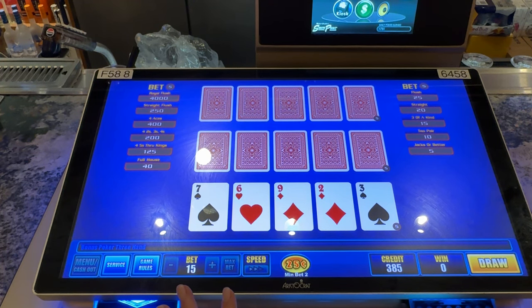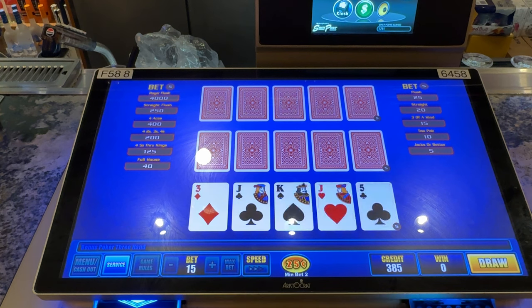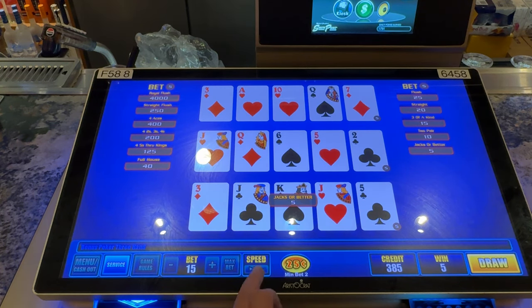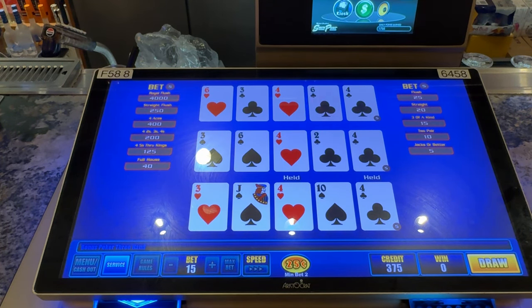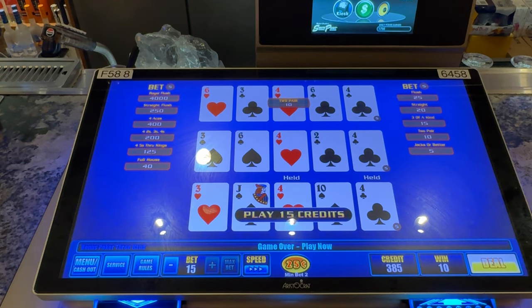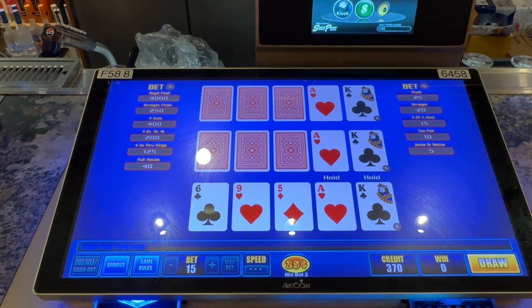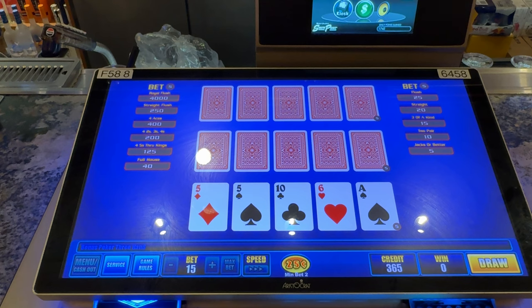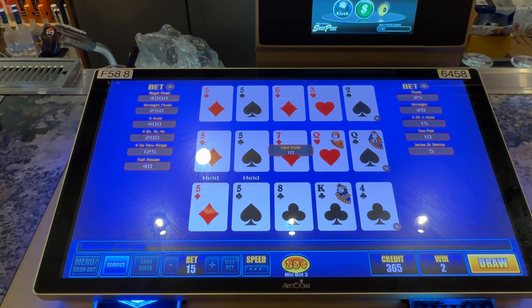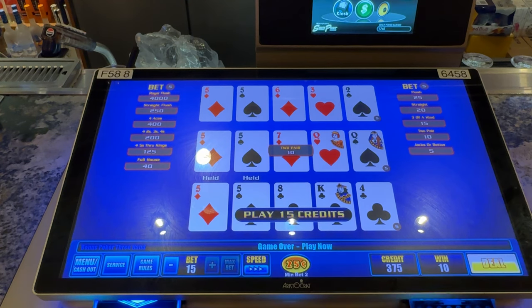When your brain and eyes are used to the IGT formatting — this is Aristocrat — the cards just look so funny, and frankly difficult to read. Is that like a house advantage? Those fours, man, they look pretty ace-like. That would be an advantage to the house, somebody holding a random four.